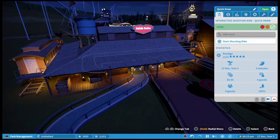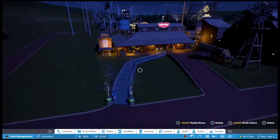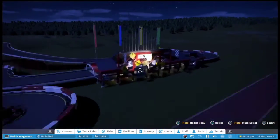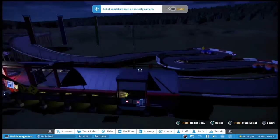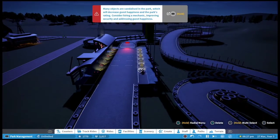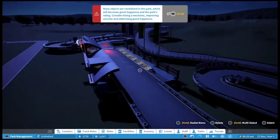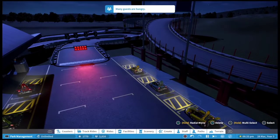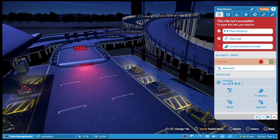You forgot to open it — there we go, now it's open. So after you place the track you can test it and you can ride around on the track which is pretty cool. But then you've got to make sure that you actually open the track as well so that way people are actually able to go on the ride.